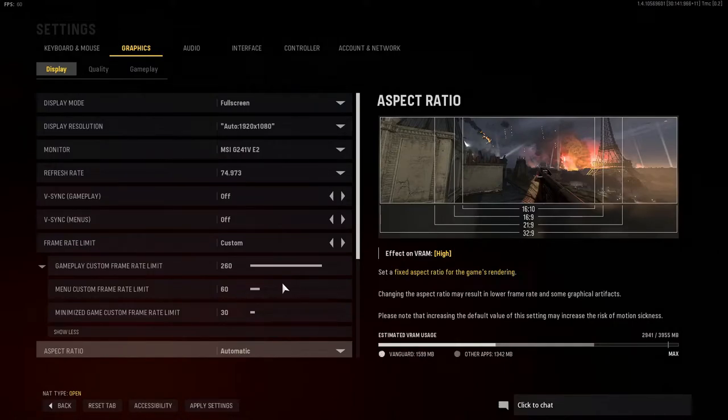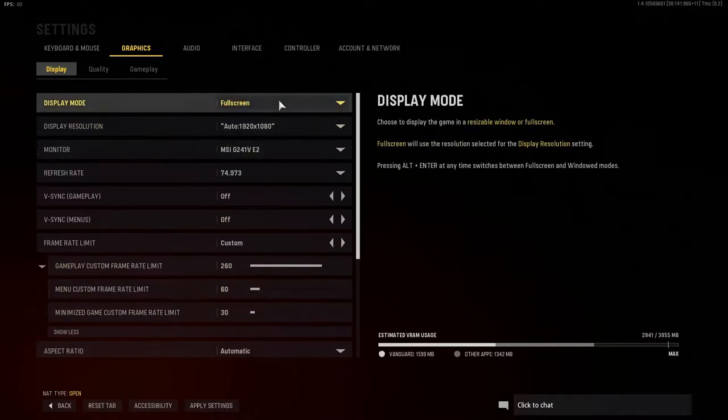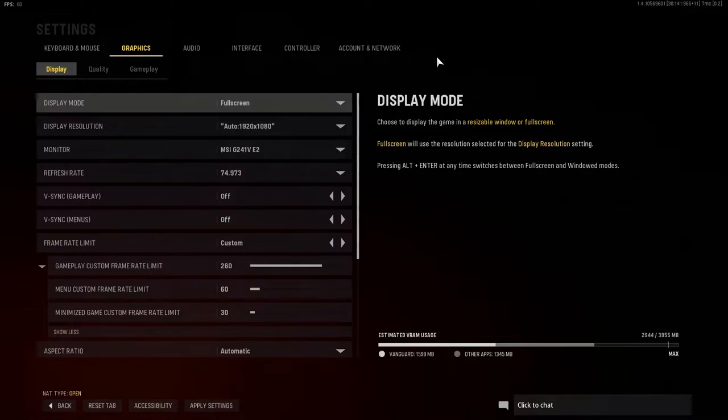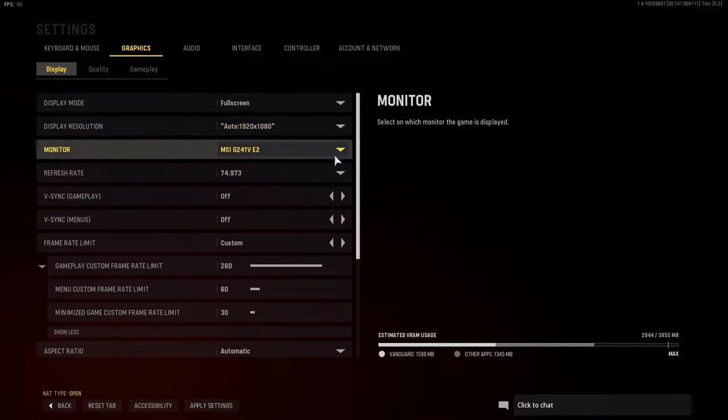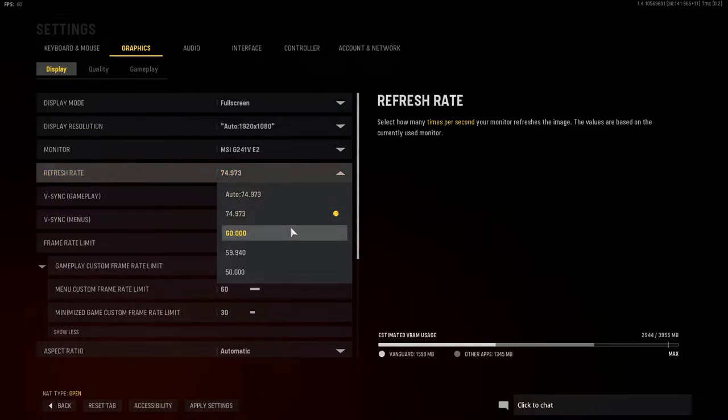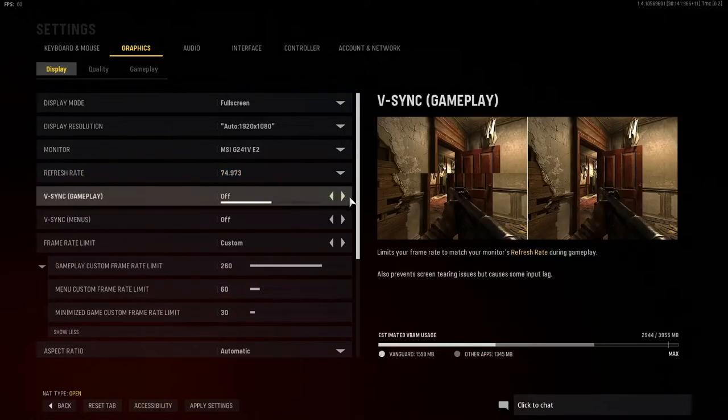Getting started over on the graphics display tab. Display mode doesn't really matter — it depends on whether you stream, whether you record, whatever you do. Mine's just currently on full screen. It depends whether you have a second monitor and so much more. Moving down past that, we have a refresh rate. People use 60 even though they have a better monitor. I'm on 75Hz and I'm more than happy with that, so put that at the max potential to get the best gameplay out of your monitor — improved input time, less delay, you just feel quicker in game overall.